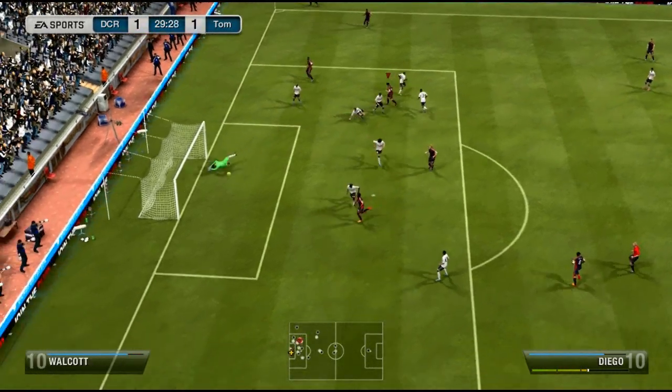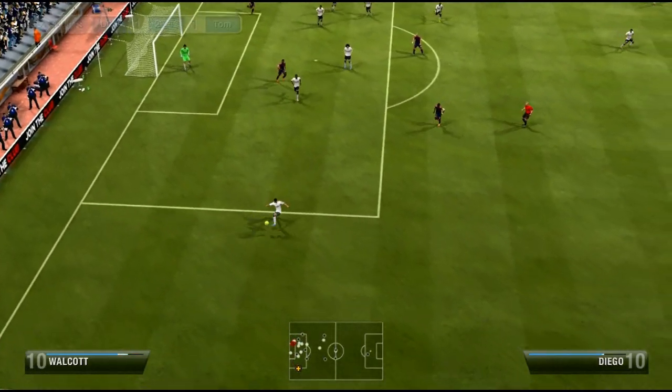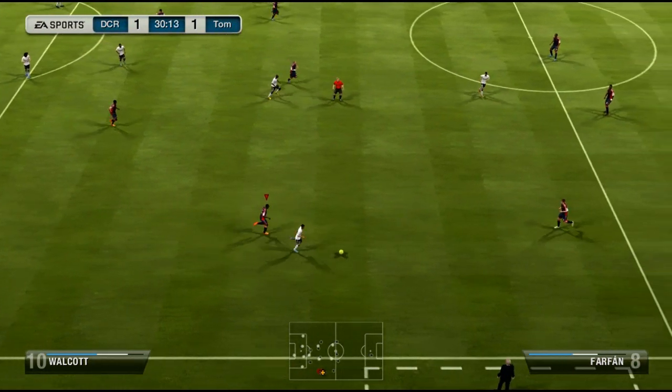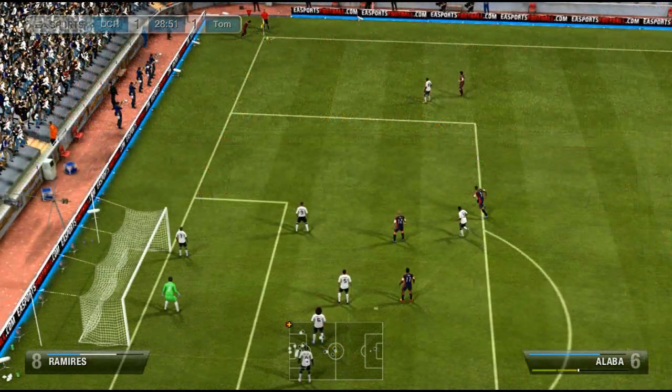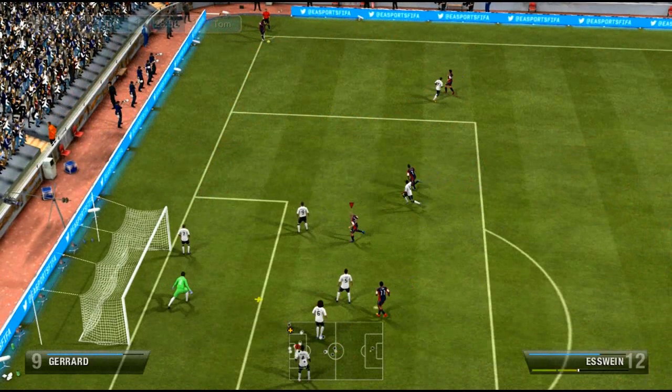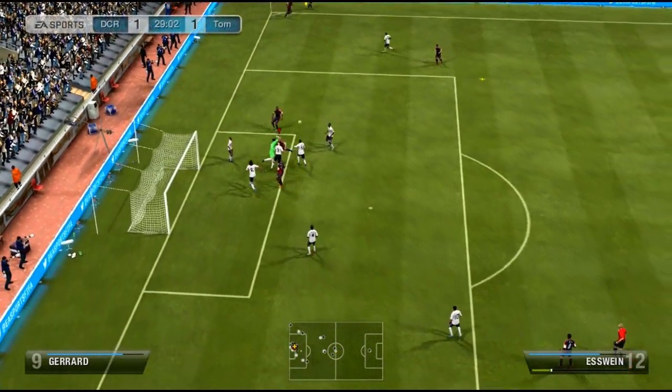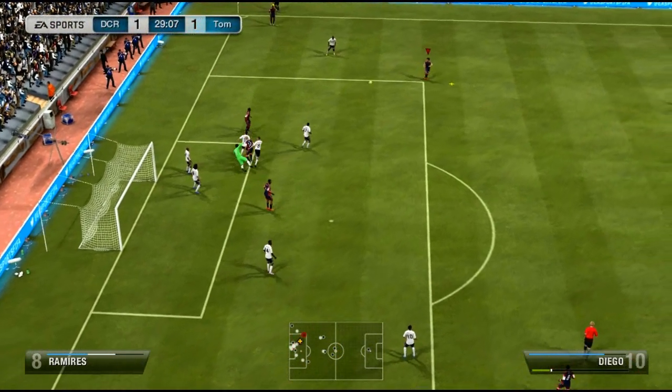So basically I'm playing an ultimate team and Diego has a shot and look at that. What the hell was that EA? Let's watch this in slow motion. Can anybody just explain how the physics were created for this game? FIFA 13.